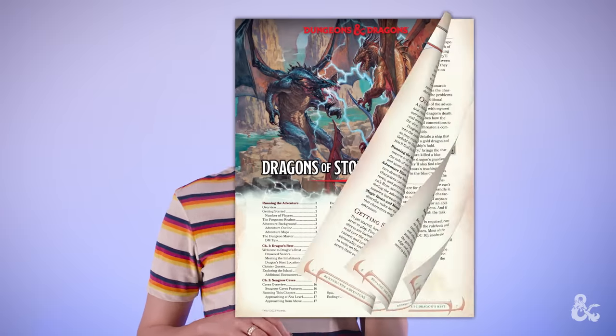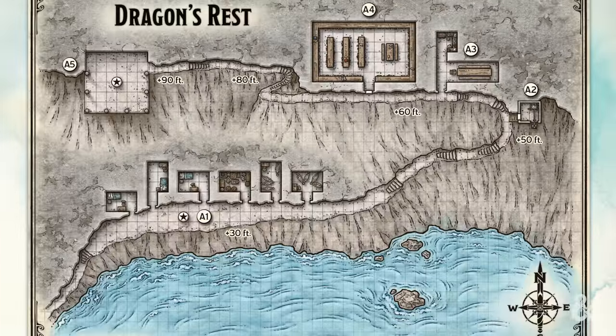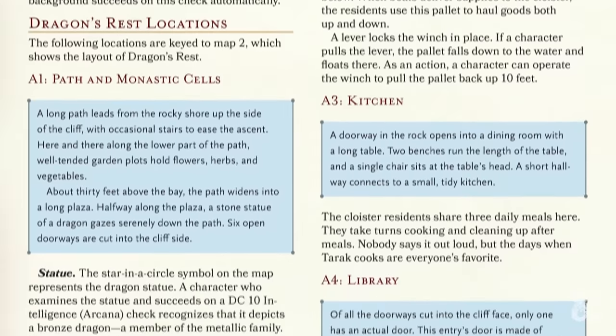You can use map 2 on page 11 of the adventure, or the information in Dragon's Rest locations to help you. You also have every DM's favourite tool — your imagination — to bring the area to life and describe the world around you, so have fun with it.